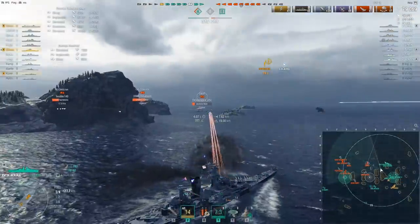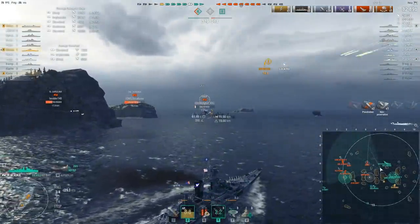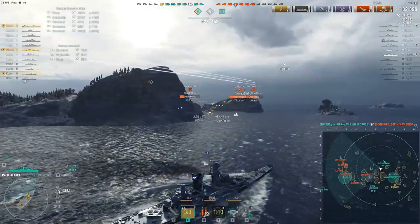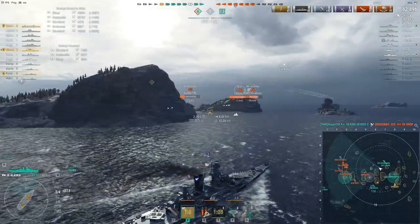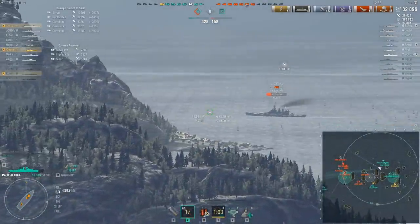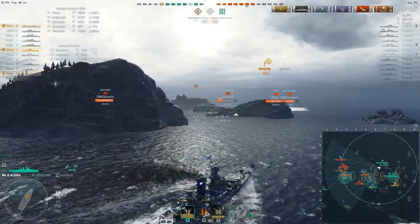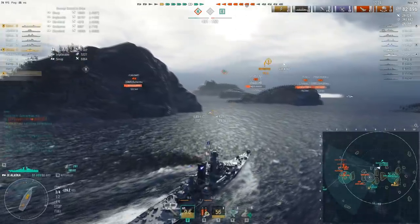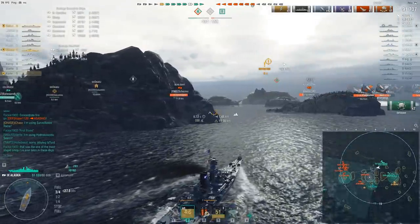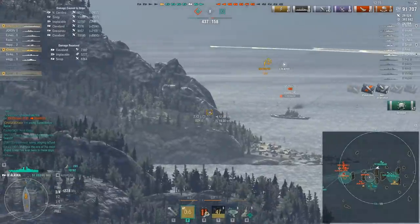Getting shots in on the Sinop now — once he's dealt with, I look at the map. There's a last-spotted destroyer in the area but it's probably moved off since the cap isn't being contested. There's an NC relatively far away and I actually shoot him, because the NC's upper belt armor is not particularly thick, so Alaska's shells can actually go through that area and do reasonably good damage.